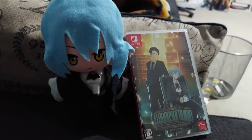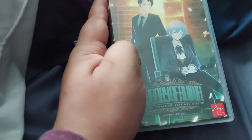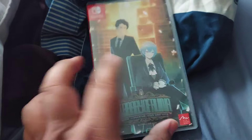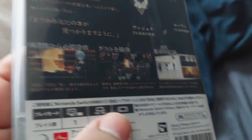Okay, I forgot to unbox it properly so let's do that now. You've got the cover art with Roland and Angela, and the Library of Ruina title — not bad. Then the back cover with Angela and Roland, some gameplay, the story, and the artbook-style stuff.